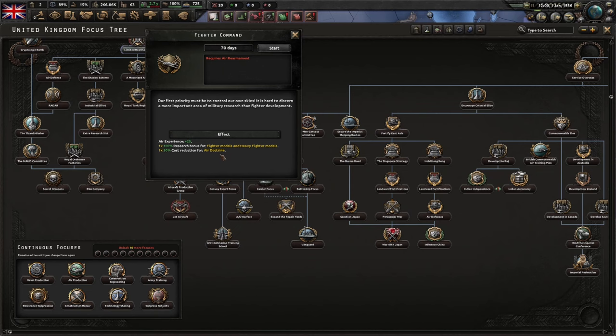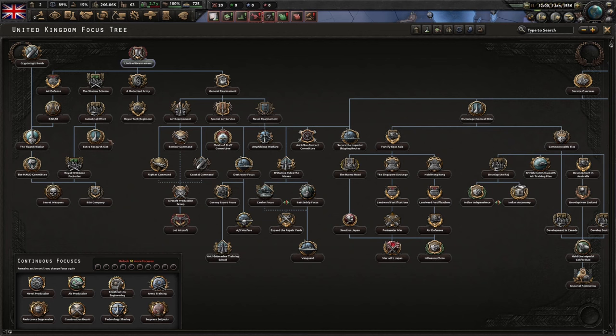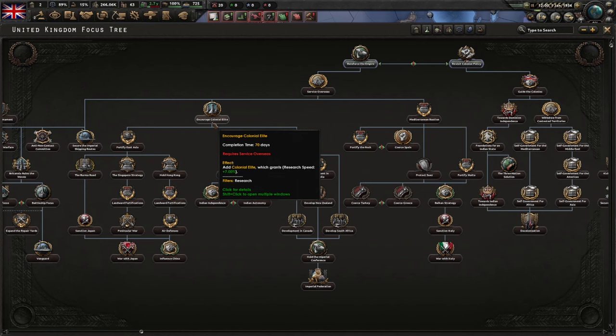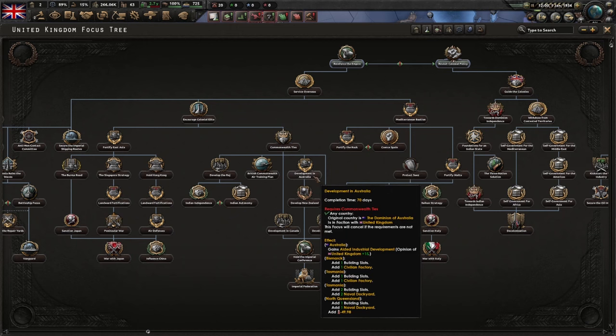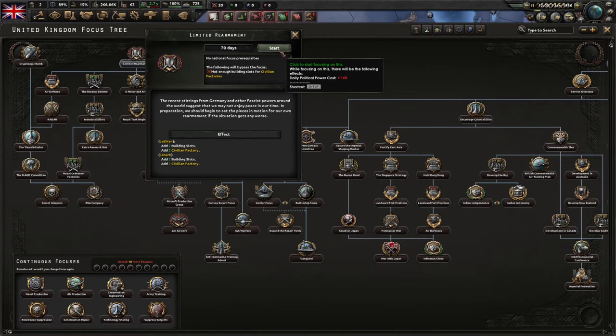The other focuses we need to go for are general rearmament, which is also locked behind a world tension limit, and the big one is the fighter command focus, which gives us a 100% bonus for fighter models. You're going to work down to get your extra research slot and the Royal Ordnance Factories. Another handy focus is the BSA company. For the central tree, we're going to reinforce the empire and come down to encourage the colonial elite — that gives us a nice research boost. If you've got players in your multiplayer game playing as the colonies, it's also worth doing whatever focus helps develop them. In single player you can pretty much ignore all that.